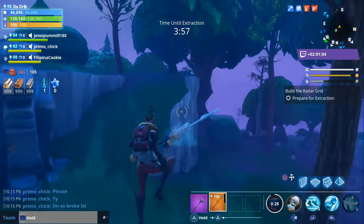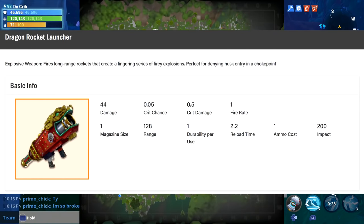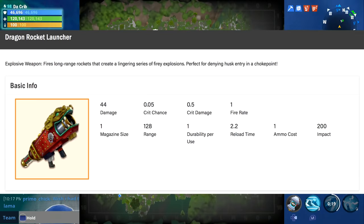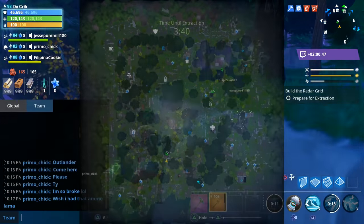There's also going to be a new rocket launcher called the Dragon Rocket Launcher. It fires long-range rockets that create a lingering series of fiery explosions, perfect for denying husk entry and chokepoints.